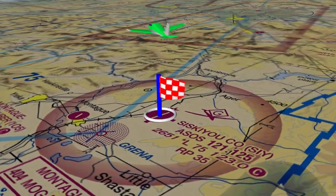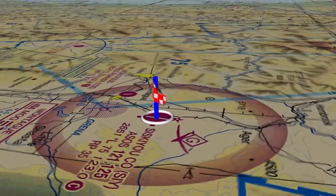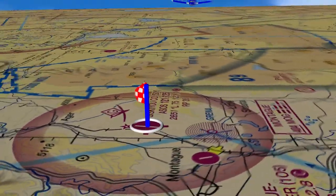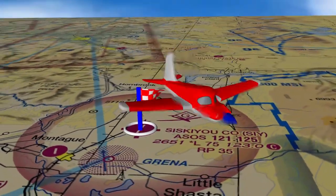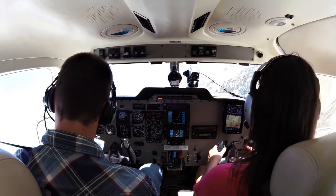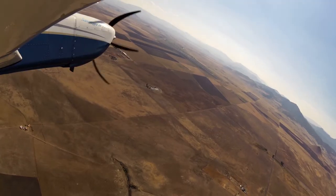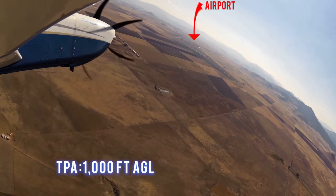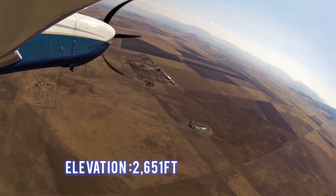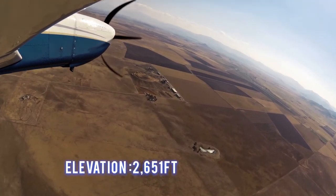This is a Class G airport. Be alert for glider activity around the airport. The traffic pattern altitude is 1,000 feet AGL and the airport elevation is 2,651 feet.